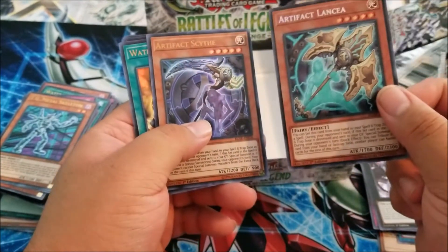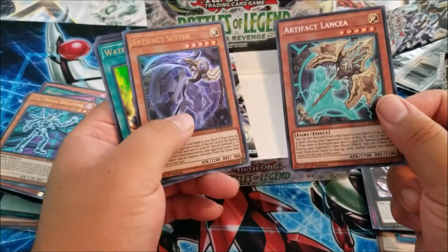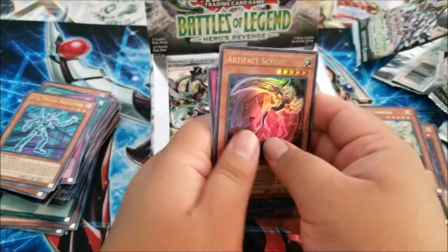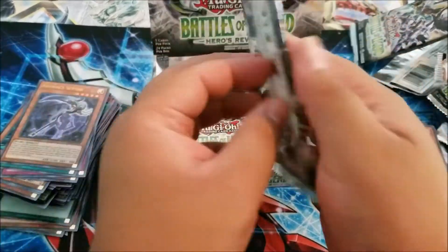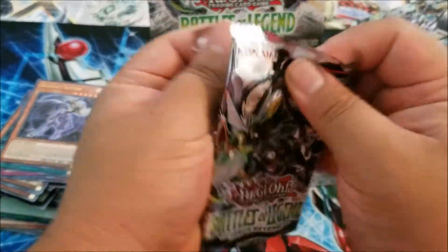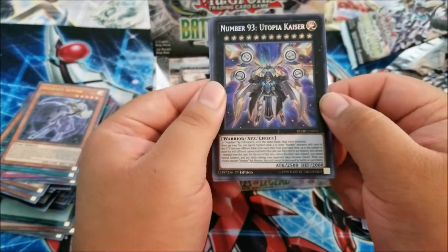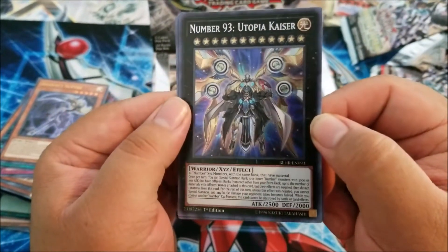That's awesome. If these were, like, that rarity with the secret thing, that'd be cool. Let me see — oh baby, we got it! Number 93, Utopia Kaiser!